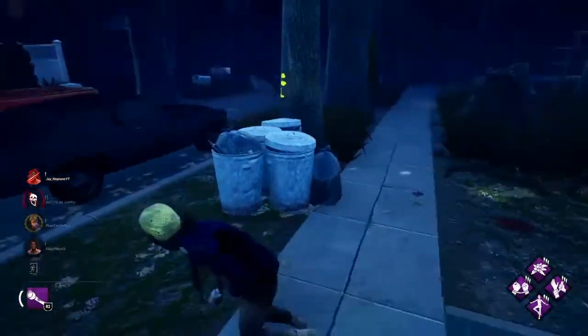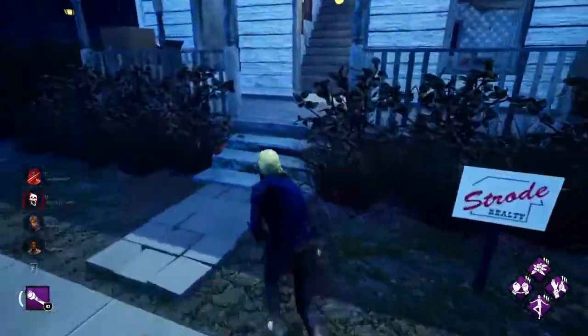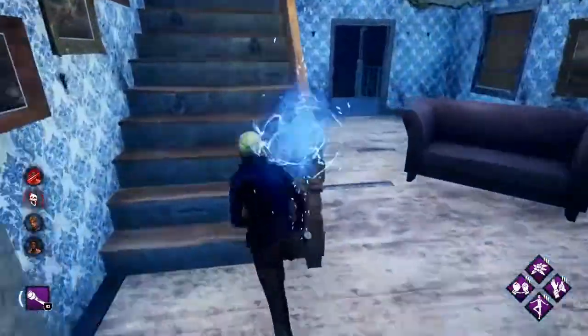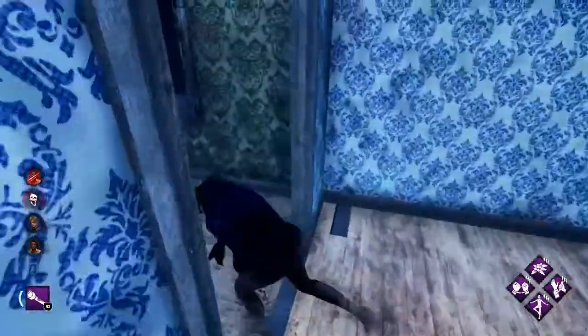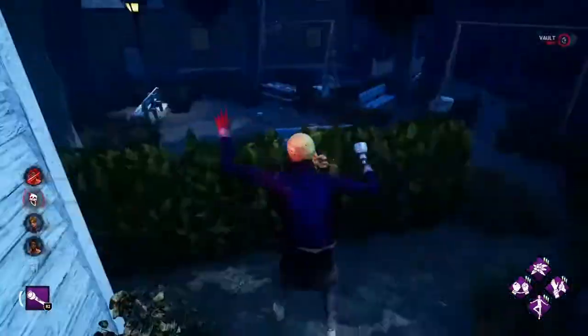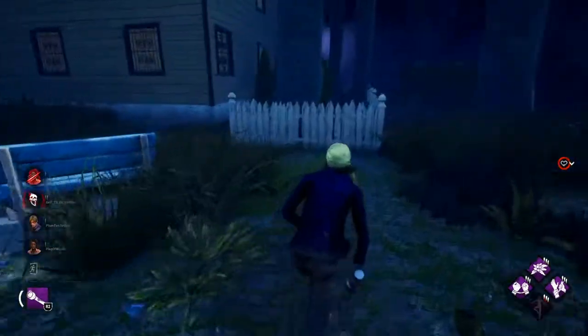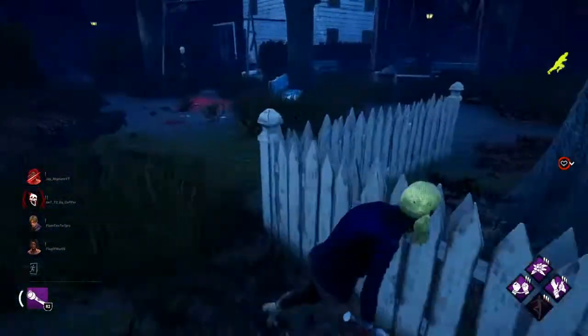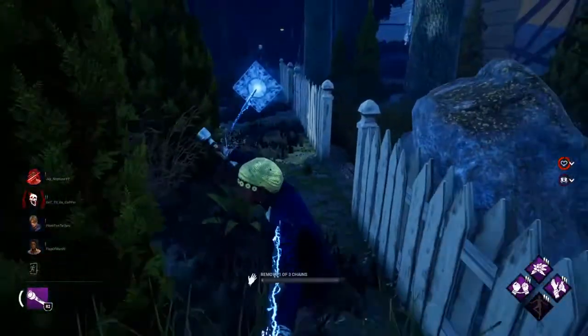There should be a door on the other side, so let's use power bounce climbing. We got some distance, we should be able to get this door if we — yeah, he got me.